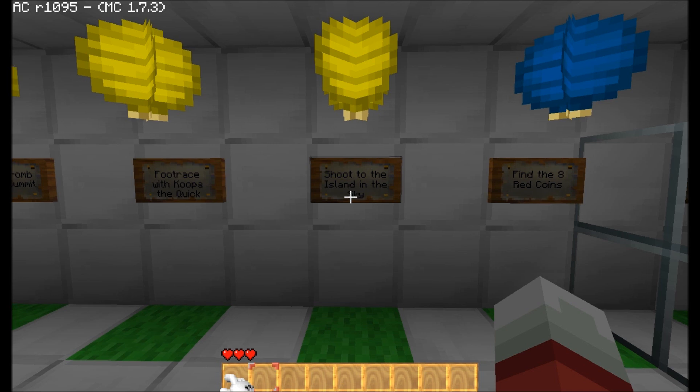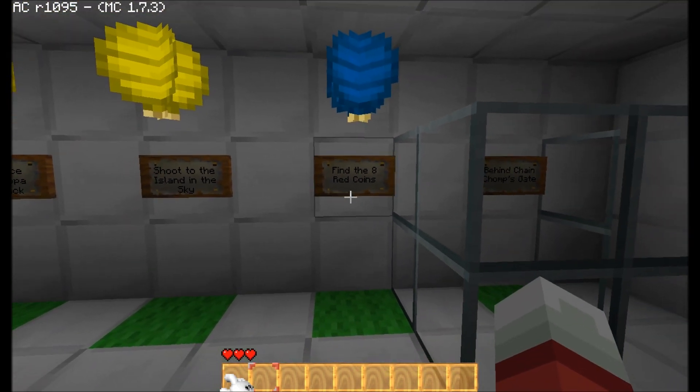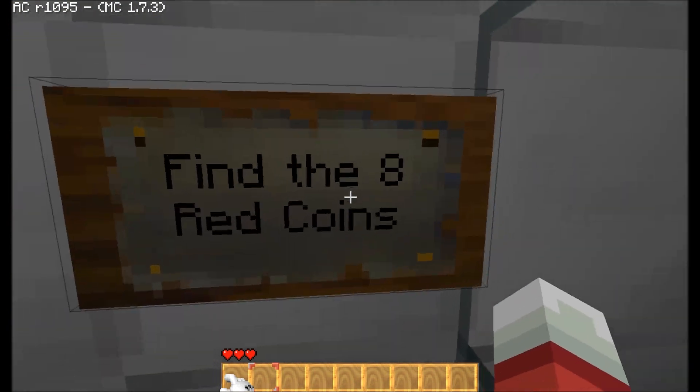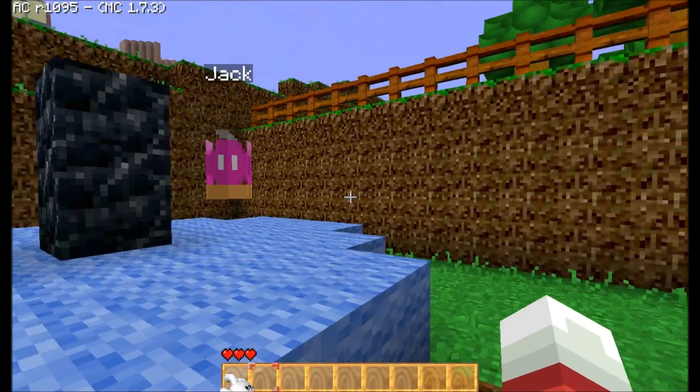Hey everybody, it's M-Bomb, and we're back with some more Super MarioCraft 64. Today we're going to find the eight red coins and then behind the Chain Chomp's Gate, so let's get this taken care of. Let's go to Mario.